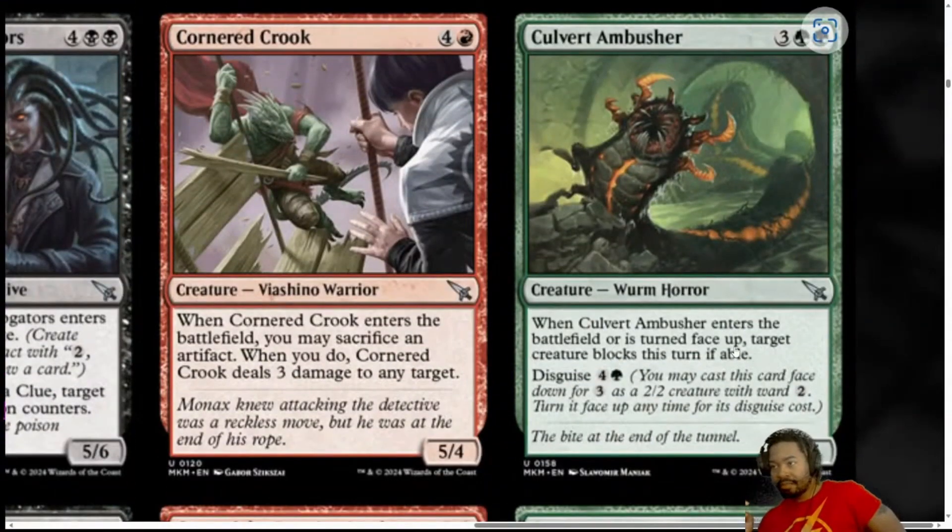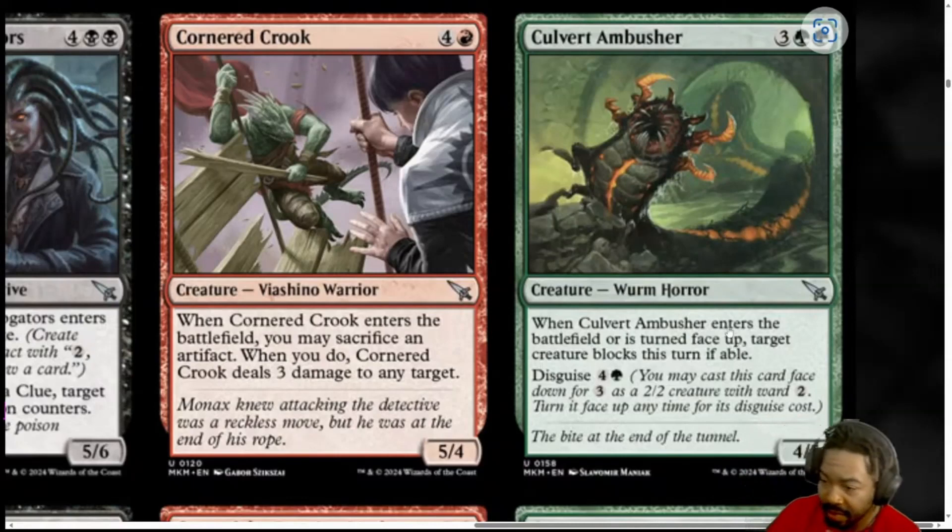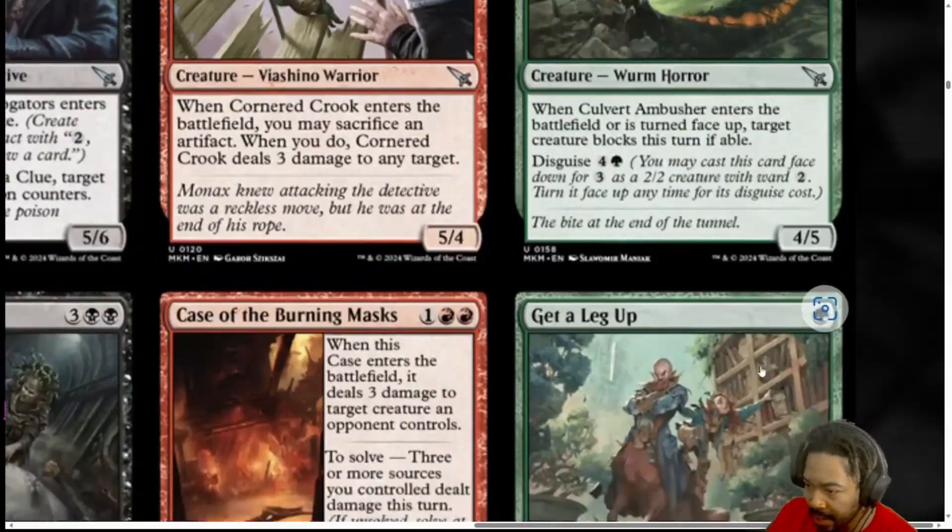Next, we have Culvert Ambusher, 5 mana, 3 generic, 2 green. Worm Horror, when it ETBs or is turned face up, target creature blocks this turn if able. Disguise 5. It's a 4-5. It's just hard to play. 5 mana, 4-5 — not too excited about. You can run it out at 3 and flip it for 5. Still not excited about it. I'm going to put it at a 2.